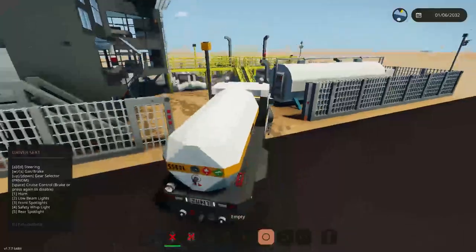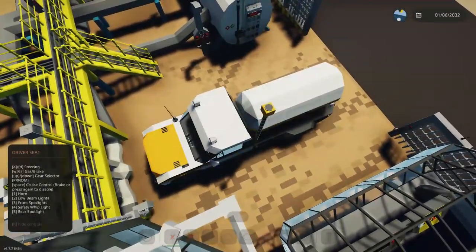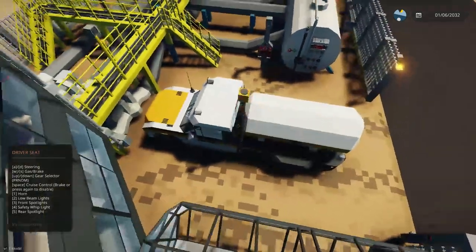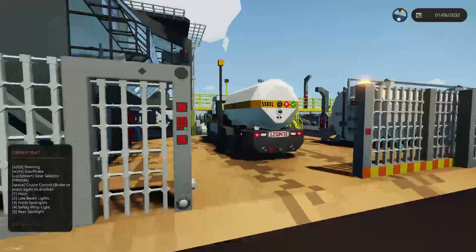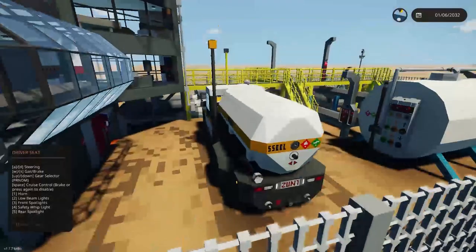Now, how does that work? Well, take a look — if we press this button, the gate opens. We drive in, and once we stop after a few seconds the gate will close. There is a sensor on the gate so if something gets in the way it'll stop. And now we're in the compound.